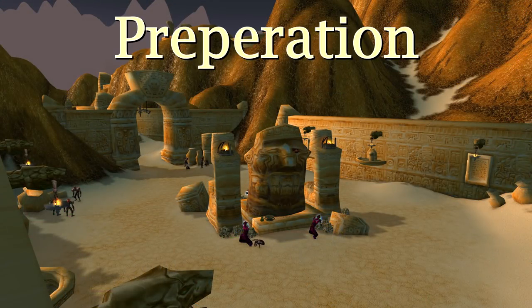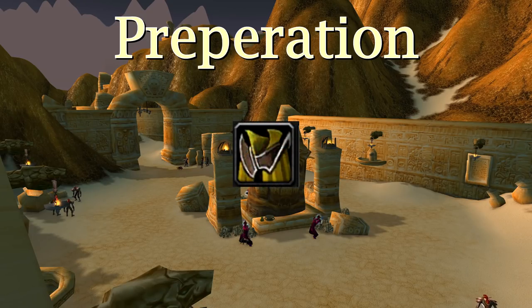We're going to start with the preparation required. The first thing you'll need is a spirit set — a whole set of gear that has as much spirit stacked on it as humanly possible.